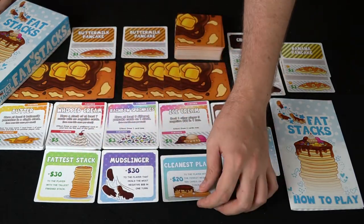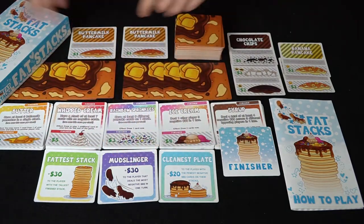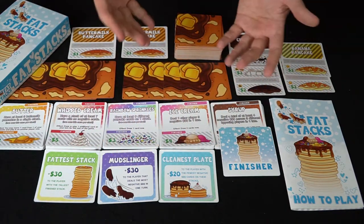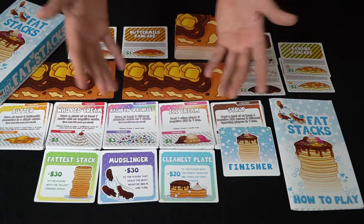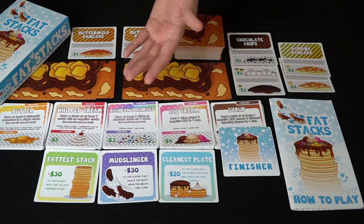You're also going to get trophy cards. At the end of the game, if you successfully accomplish what they say, you will gain bonus money. The most important thing about this game is that Mabel is going to want you to make as much money as humanly possible during this pancake competition. So that's pretty much it — a ton of pancake cards, finishers, and the trophies.